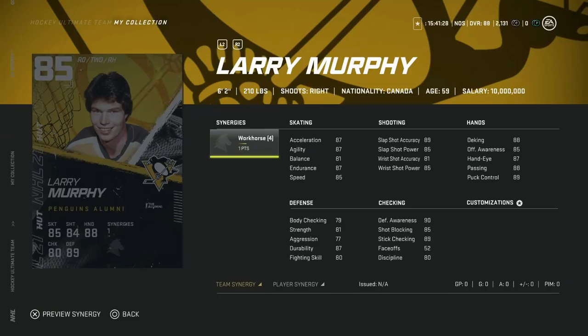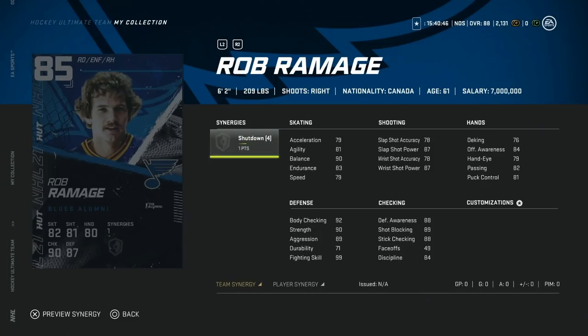For the Pittsburgh Penguins, the 85 overall Larry Murphy — and this is probably the crown jewel of all team builders. With the Workhorse synergy: acceleration at 90, 87 agility, 84 balance, 90 endurance, 85 speed. Slap shot is great at 89 accuracy, 85 power, and 90 defensive awareness. This is one of, if not the best, team builder card to go after. If you can get your Penguins in order, this is definitely a card to target — especially because he's right-handed. Great card early on.